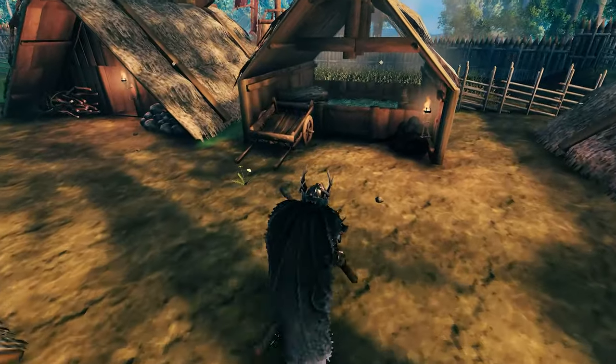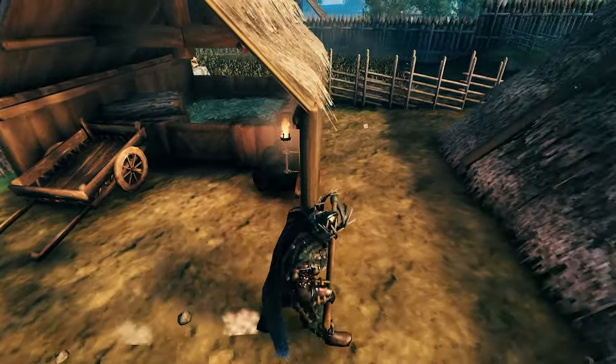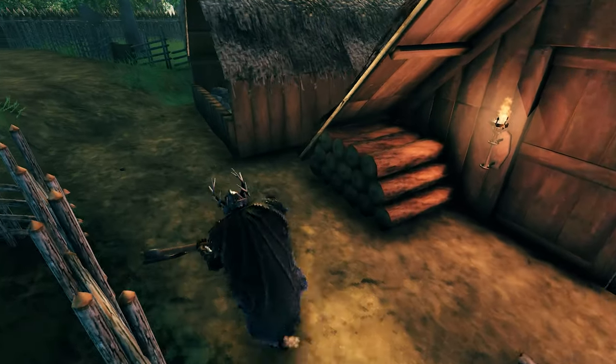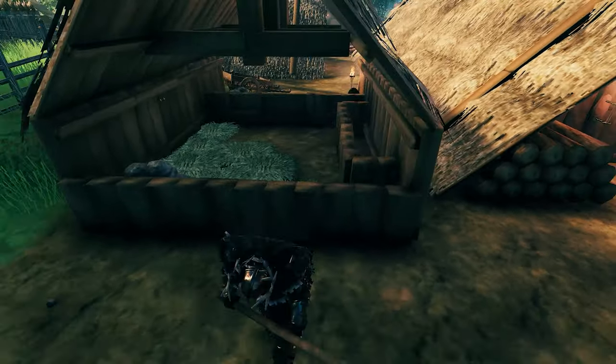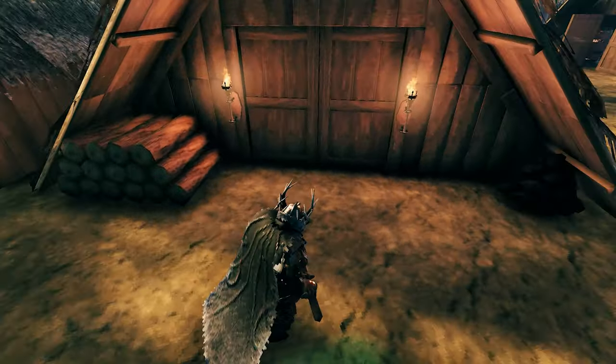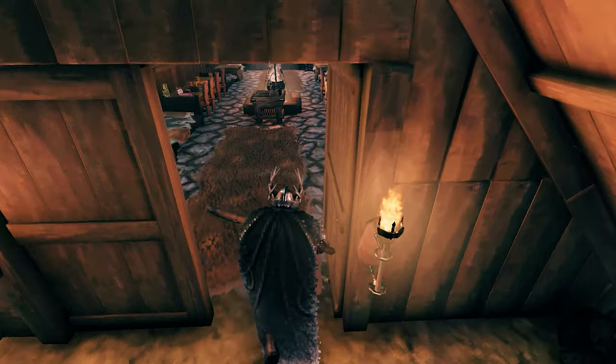I forgot to show you — over here I decided to build some sort of a barn for the animals. We've got two barns here, a lot of straw in there. I tried to create some space for water, but it's a bit difficult because we have limited resources in Valheim.